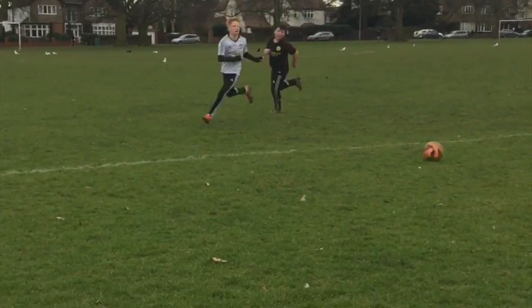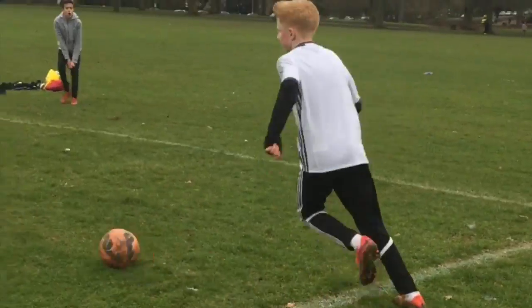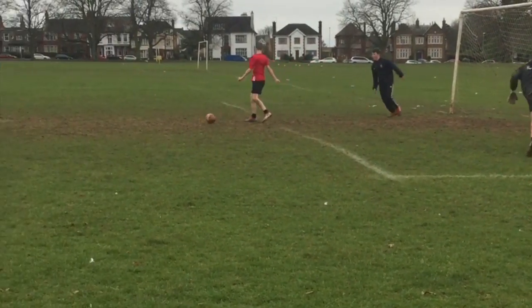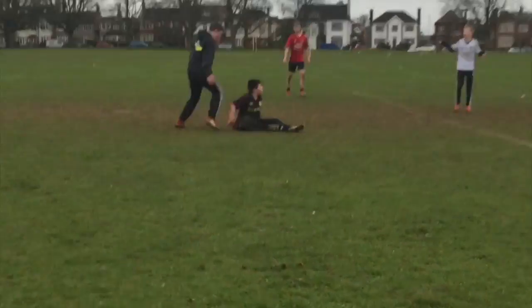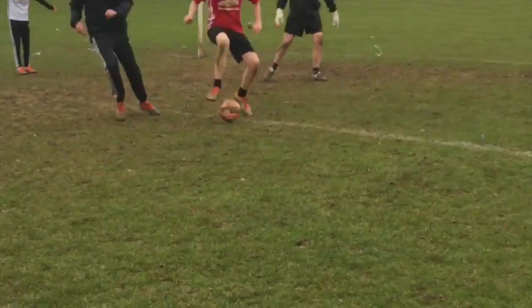Here's Tom picking up possession, goes around Josh. Oh, Josh tried to bring him down there. Tom has it just in front of where the camera is, plays it across — giving it to Oli. Oli lays it off. Josh is coming in, takes a touch. Oh, and he thinks he's fouled by Jake, who appeals for a penalty. I don't think he's going to be given here — and this could be a chance for a goal.